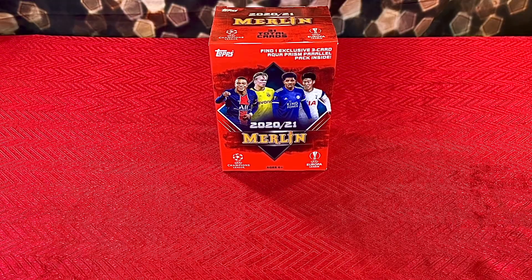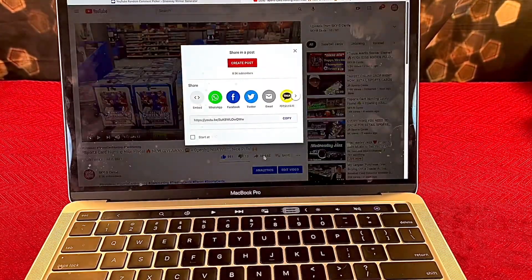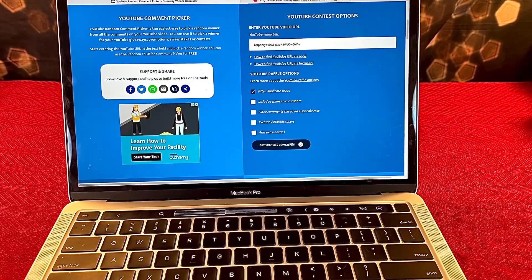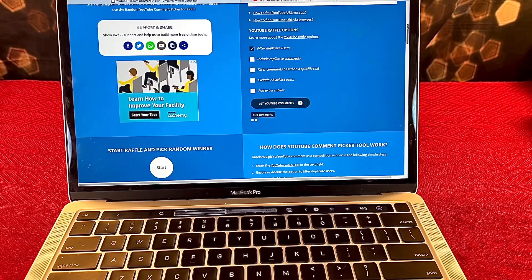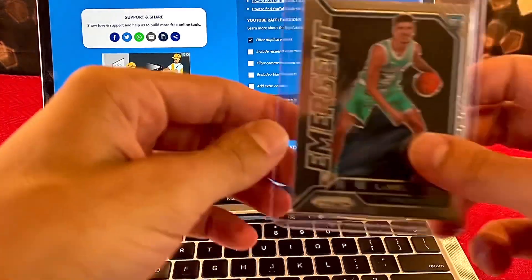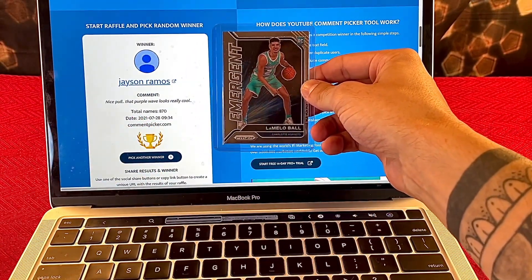Very excited about this. Bringing the laptop over, sliding up to get a better view. We're going to copy the link, go over to the giveaway video, post it, and filter duplicate users to get our YouTube comments. We got 100, 200, 300, 400, 500, 600, 700, 800 — 870 unique comments. Appreciate everyone who participated; best of luck to everybody! The first winner is going to win the LaMelo Ball rookie card out of Prism — and our first winner is Jason Ramos!